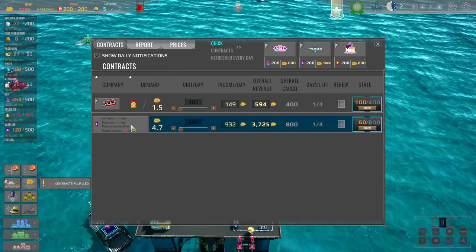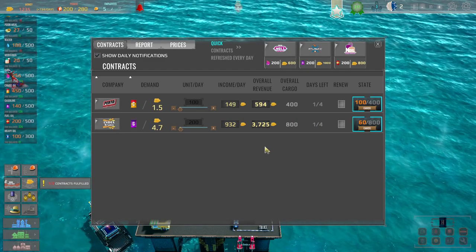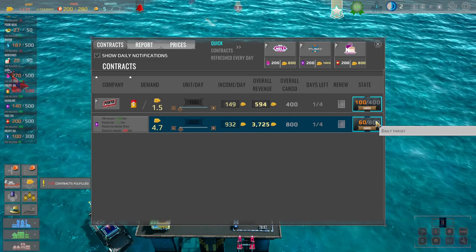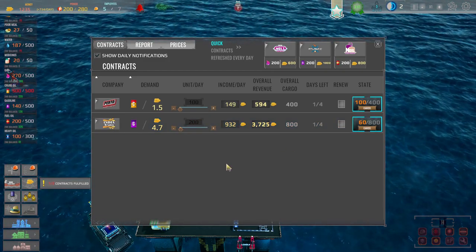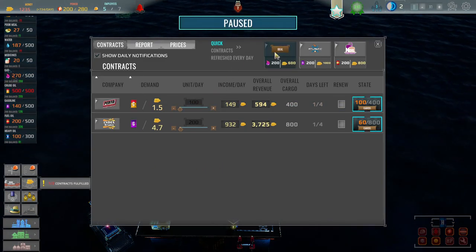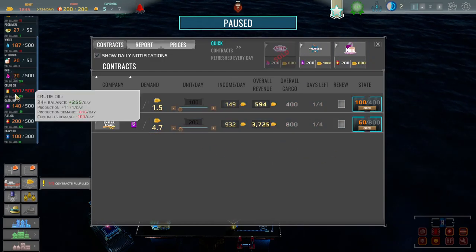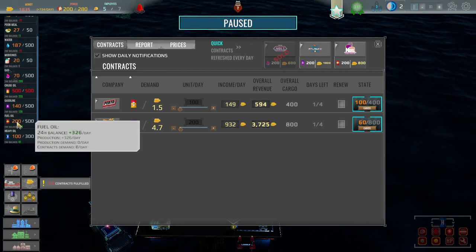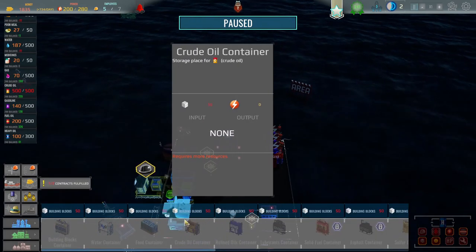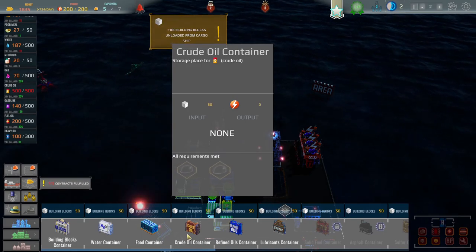Oh, I sold all the gas didn't I? Oh well, nevermind. Oh boy — I don't know what happens if I don't hit that target. Oops. Crude oil as well — well, we can sell the gas because again, I don't want that. And we've got fuel oil — we could sell that as well, although we need that. Let's not do that. We've got to wait for the building blocks. We'll get some crude oil down as well.